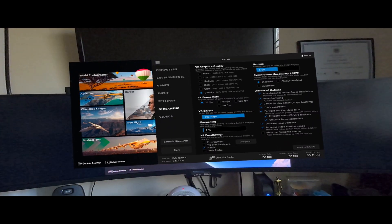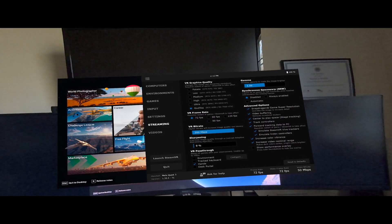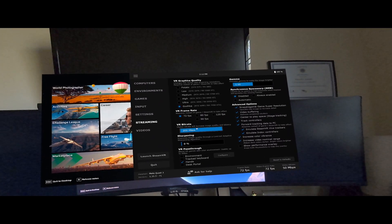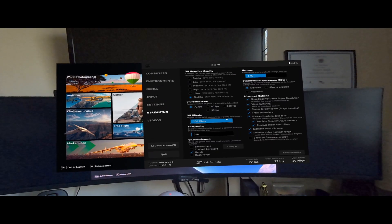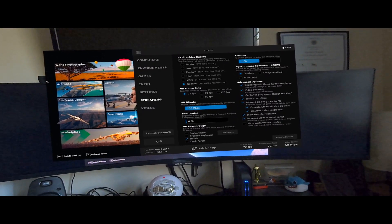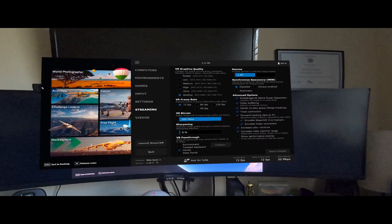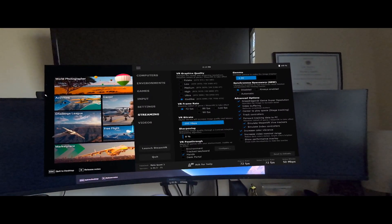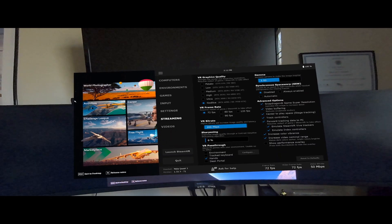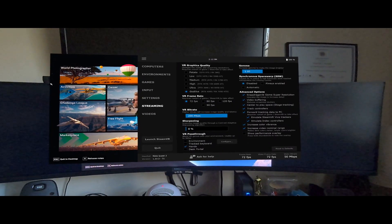Starting off, I use a virtual desktop. I have a Meta Quest 3 connected. For streaming — what you see in your headset — I've got my VR bit rate maxed out. I keep my VR frame rate down at 72, and the reason is I don't notice any difference in clarity with higher frame rates for Flight Sim. The more you increase your refresh rate, the more computing power it needs.